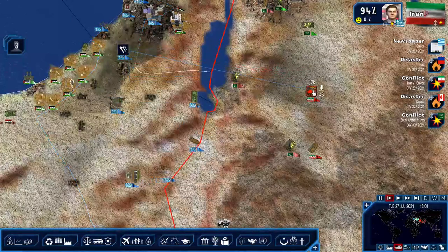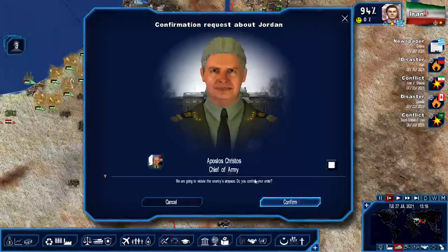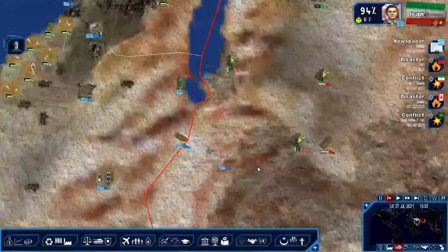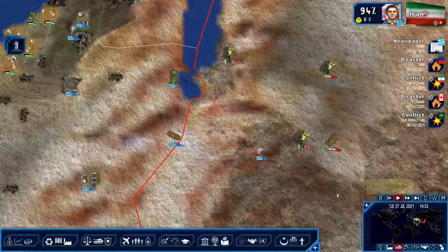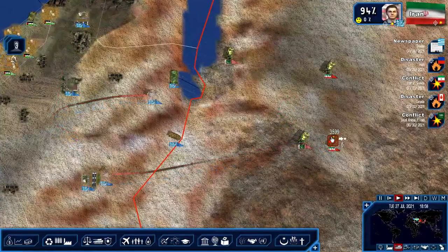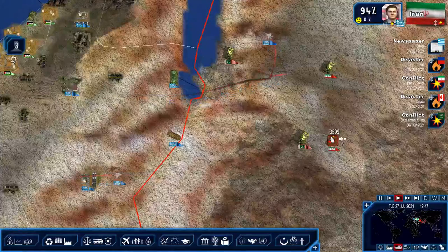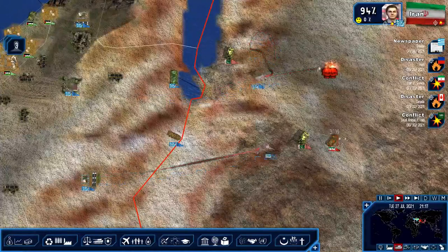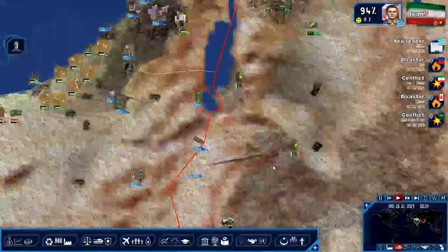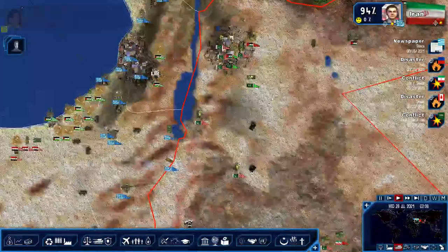Violating Georgian borders here with our airstrikes. Are they done? Yes, they're done. Alright, Iranian troops have just been cleared out.